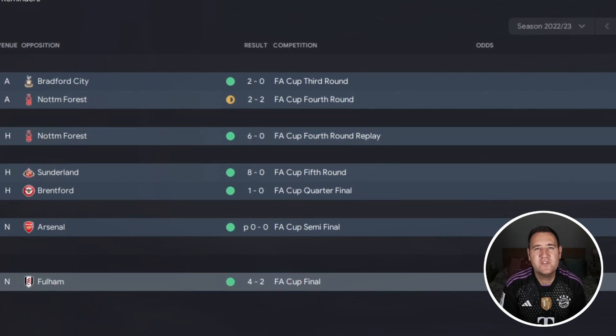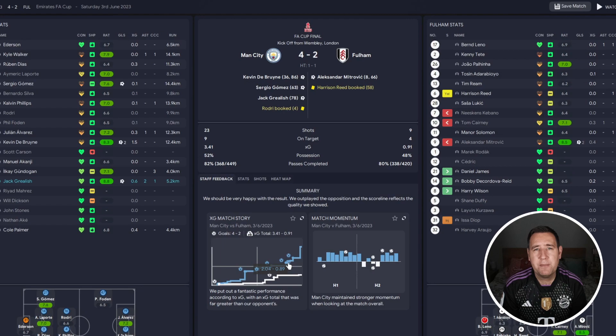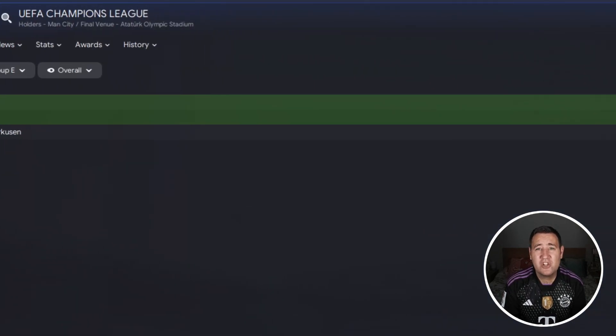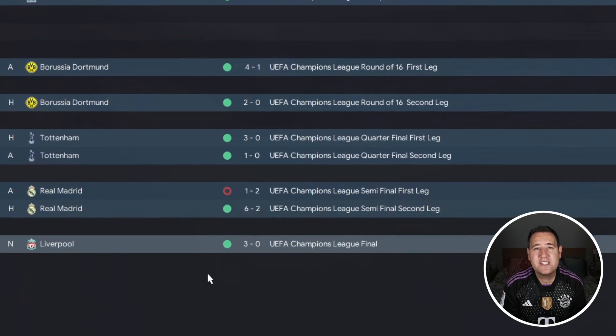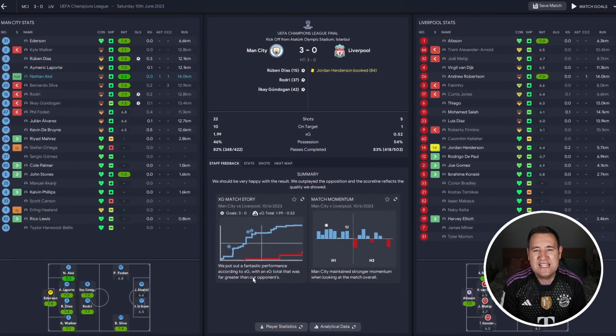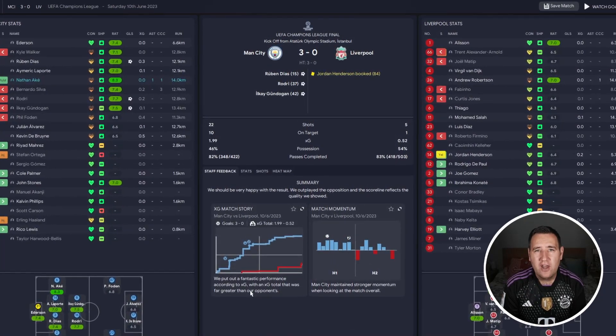In the FA Cup final we faced Fulham and comfortably beat them 4-2. In the Champions League we topped a very tough group with Barcelona, Bayer Leverkusen, and Marseille - won five, lost one, finished on 15 points. Then in the knockout rounds we got all the way to the final where we faced Liverpool.